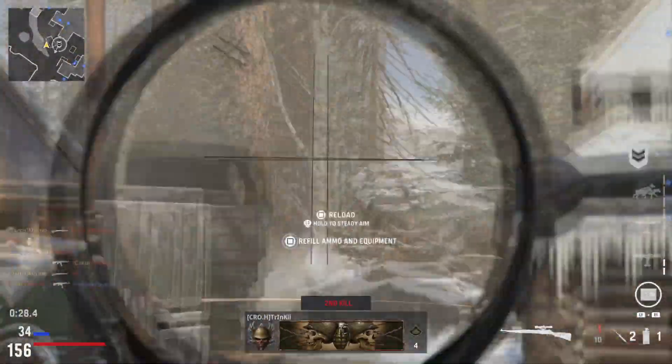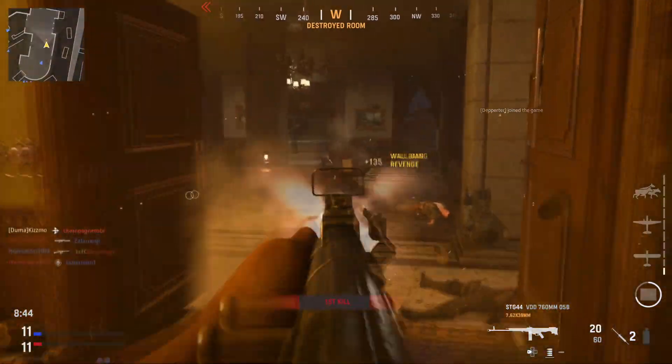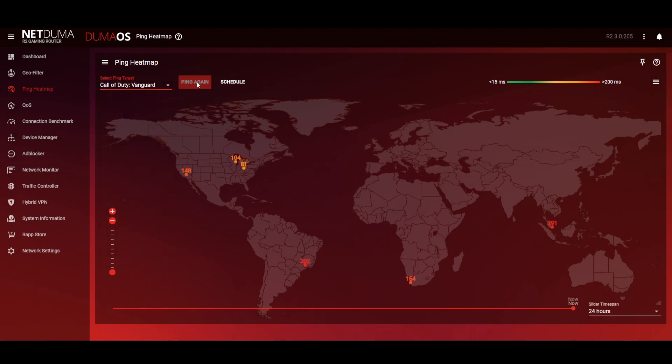The number one reason that causes you to lag on Call of Duty is the server that you play on. The further it is from your home, the higher your ping, so the more lag you'll encounter. Here is a map showing all of the Call of Duty Vanguard servers around the world. When you search for an online game, you could be placed on any one of these servers. Green indicates a nice low ping server and red shows us the servers that we need to avoid. NetDoom HQ is based here in the UK and as you can see, the further away from the UK we get, the higher the ping.